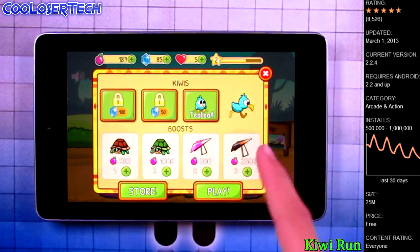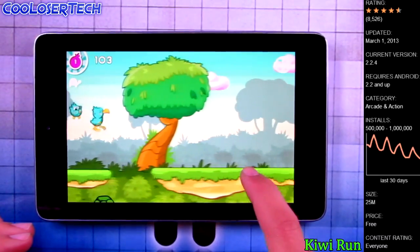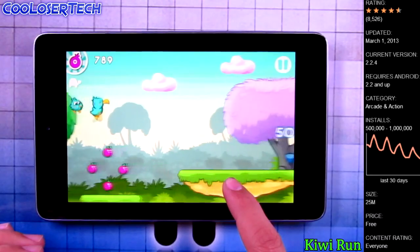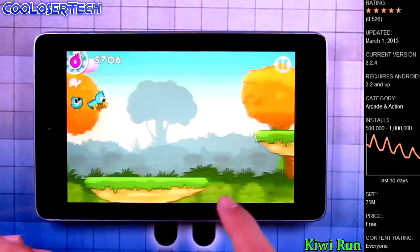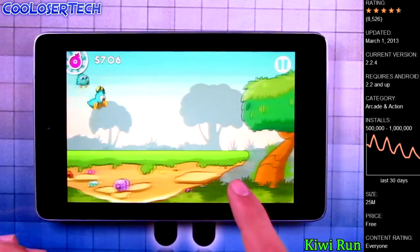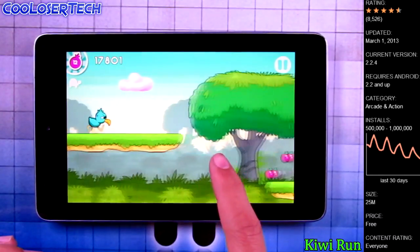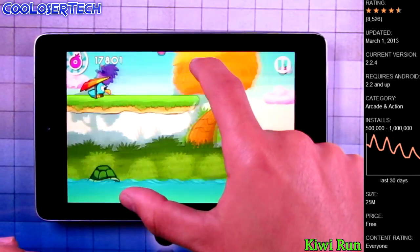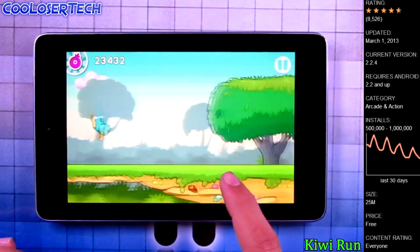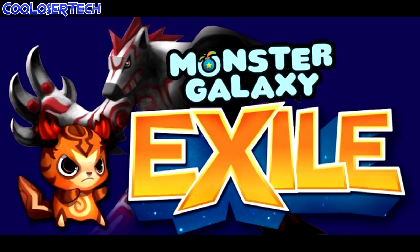Next we have Kiwi Run. Tap play — there are lots of little Kiwi sidekicks. Once you're in, it's very simple: it'll give you directions. Jump, then swipe down to dive, and you can flap. The turtle right there will help you. As long as you hold the button you don't have to keep tapping, but it looks cooler. My little sidekick got lost. There's my turtle friend down there. I got a shield! Upgrade, upgrade — go try it out for yourself.